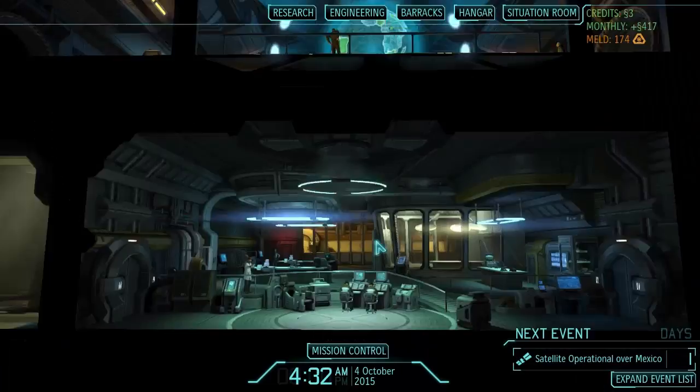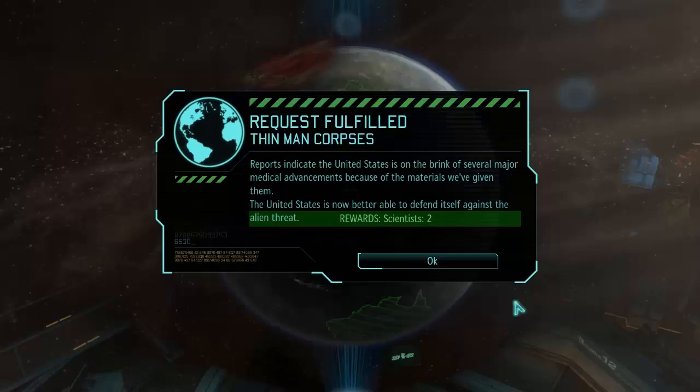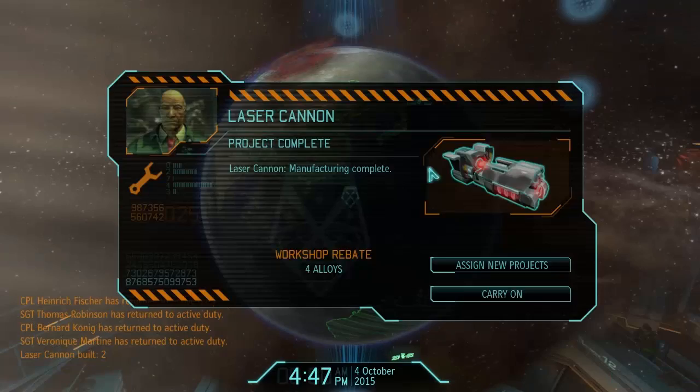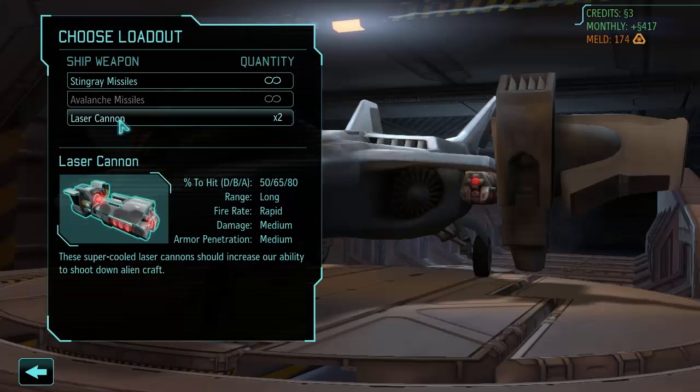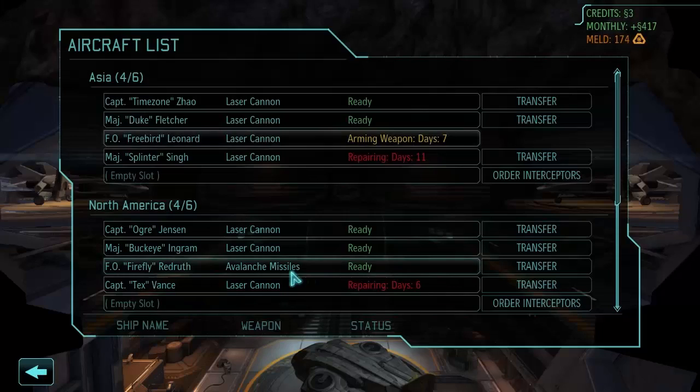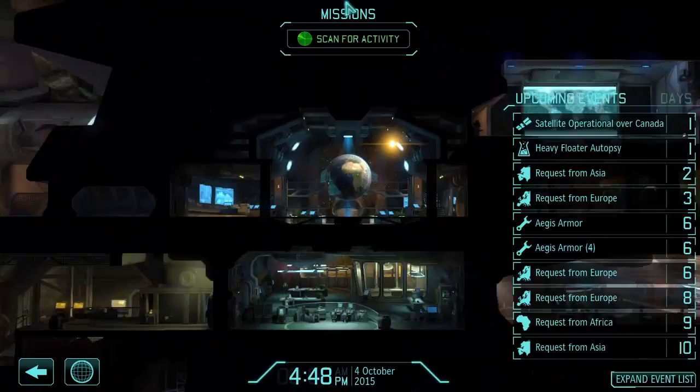Let's spin the map and see if we get our laser cannons. The US wants 20 Thin Man corpses for two scientists — that's a lot, but we'll do it. Laser cannons are ready, and we've got four alloys back from workshops. We'll hop into the hangar and re-equip Freebird and Firefly with the laser cannons. It'll take seven days to arm them, but we have two more planes in each location for support.